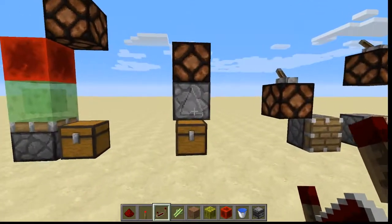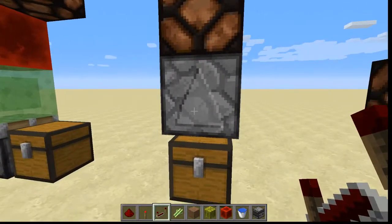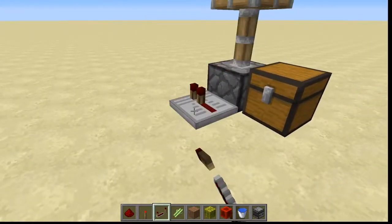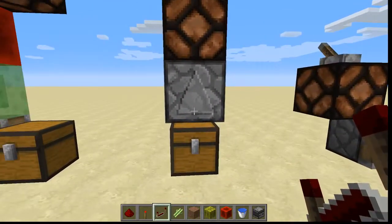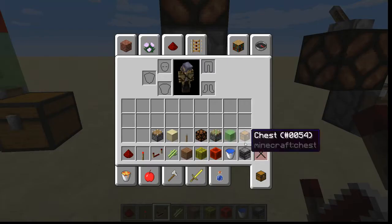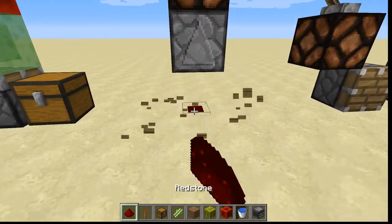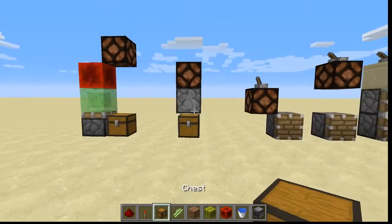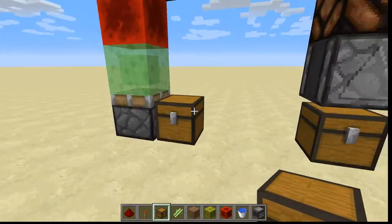This is the observer. It's like Mojang's miniature version of the BUD switch, but it only detects block updates directly in front of it. It does not detect block updates around, like the BUD switch does. So the observer cannot detect when chests are opened and closed, but it does detect the breaking and placing of objects and the powering of redstone. It only does that in one space, whereas the BUD switch covers three blocks.